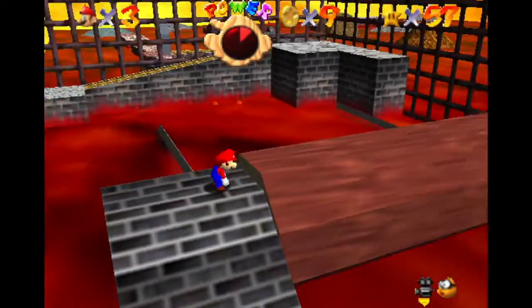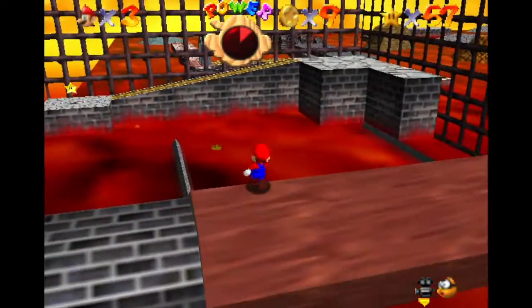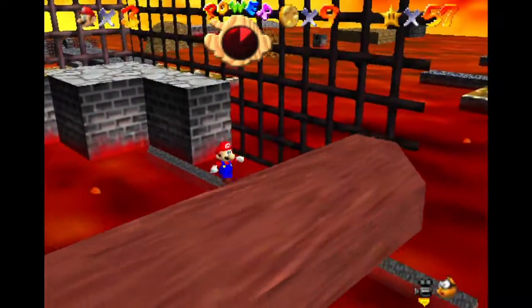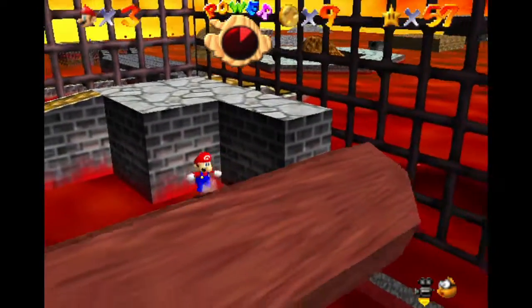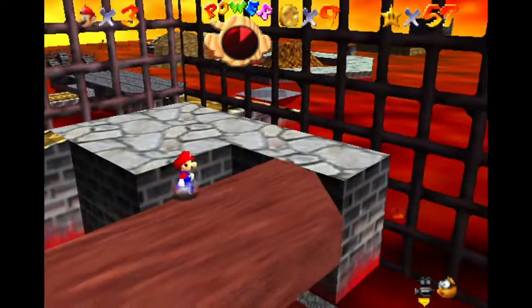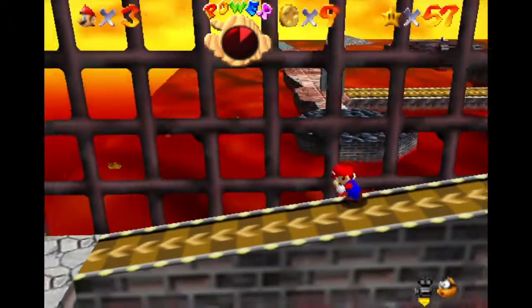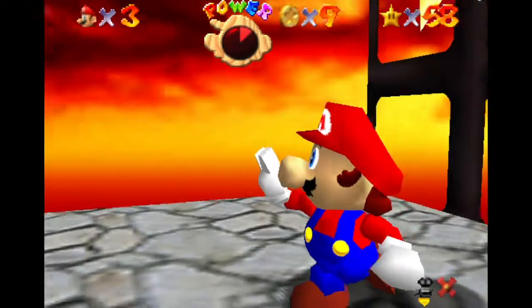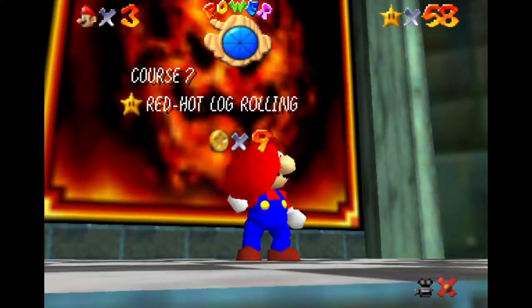Alright, let's just hope I don't die from this. What you want to do is just go all the way to the end, and then just run like this. Make sure you don't fall. Now jump. Oh my god, if I died right there I would've been pissed. There's our star — Red Hot Log Rolling.